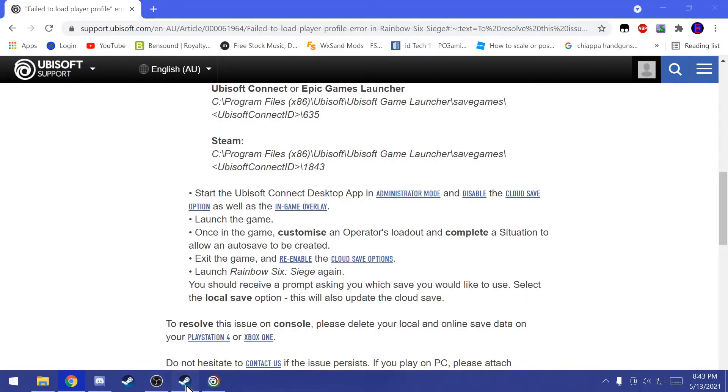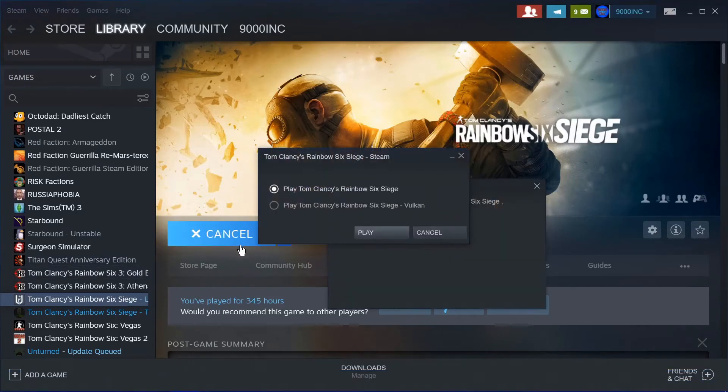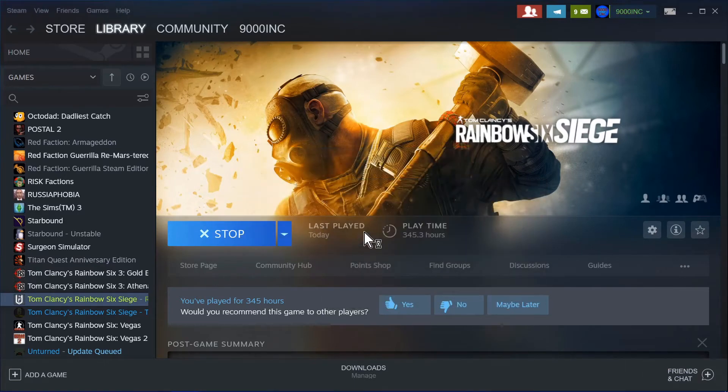Now it wants us to start the game. We will go ahead and go into Steam, because that is where we have it installed. Personally, I use the Vulkan version of it, so we will go ahead and start that up. I don't think that really matters too much — just use whatever version you're used to using.